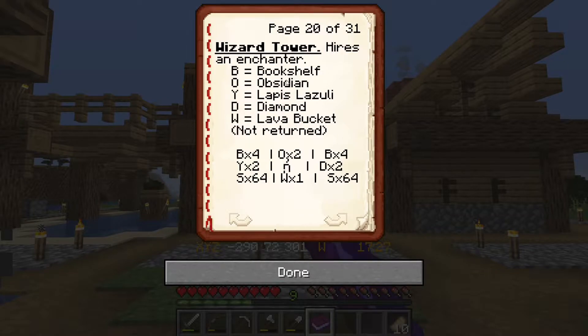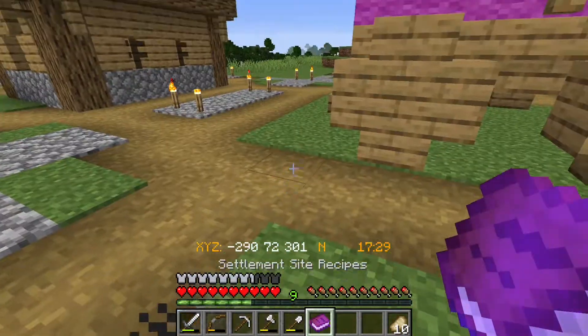What do we need? It looks like eight bookshelves, so I'm going to need some leather and some paper. Fortunately I'm growing some sugar cane. We need two blocks of obsidian, two lapis lazuli — I'm assuming that's individual, not blocks — two diamonds, and then a couple of stacks of stone and a lava bucket.